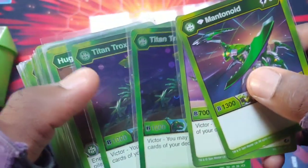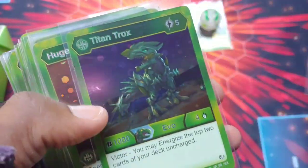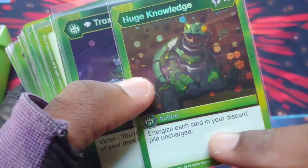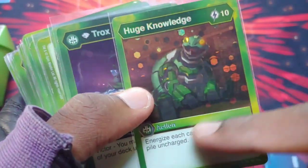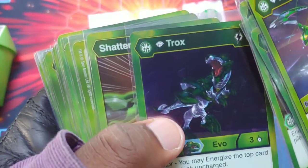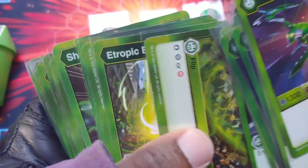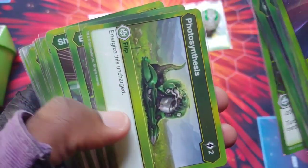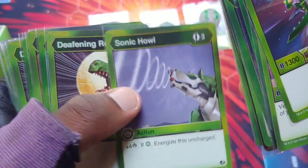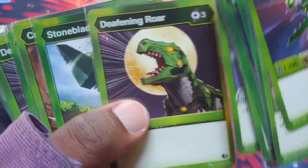Then we've got Diamond Trox and Titan Trox, which lets you energize the top two cards — getting a lot of energy out quickly. It also has the turbo effect. Another Titan Trox. Then Huge Knowledge, which is crazy late-game: each card in your discard pile becomes energy. You can do a lot at the end of the game with that card. Then Diamond Trox, Shatter Fist for damage, and Turn to Energy for energy.